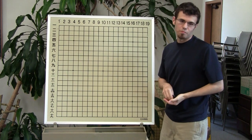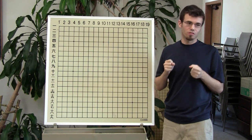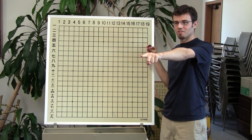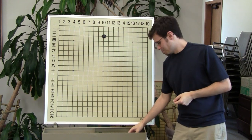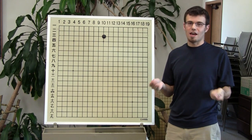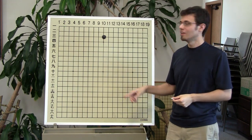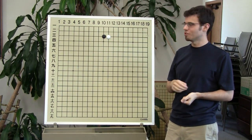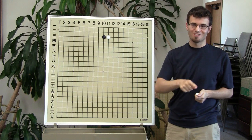Today I want to talk about attachments. We've talked about attachments before. In Go, especially at your level, you've learned enough to know that in general you shouldn't attach. Have you guys heard that before? You get slapped on the wrist — why did you attach? There's a black stone here, you want to attack it so you attach, and someone stronger than you says 'oh that was bad.' Has this happened to you before? Good — pretend this is you.